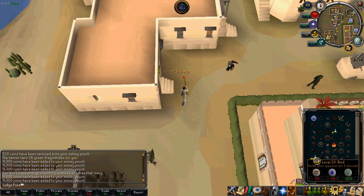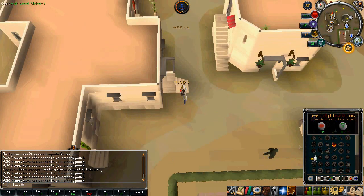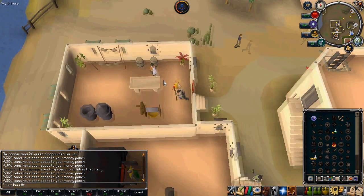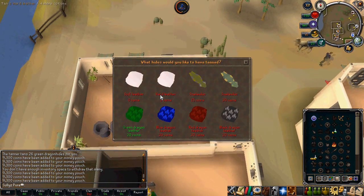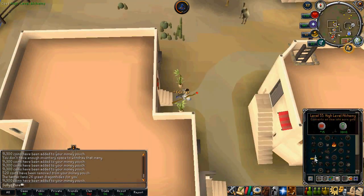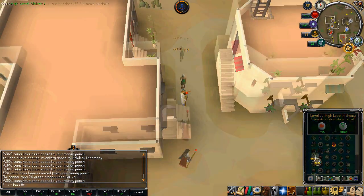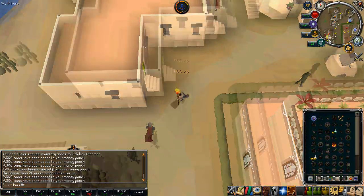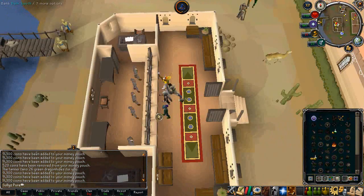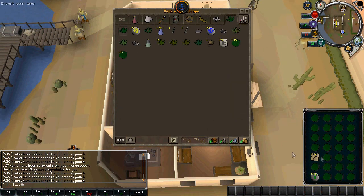You get the spirit spider, which requires level 10 summoning, and you get a lot of scrolls. You go outside the bank, spawn the eggs until your familiar spec bar hits zero, then bank all the eggs after picking them up off the ground. While it recharges back to 60 out of 60, you go and tan hides, then rinse and repeat.